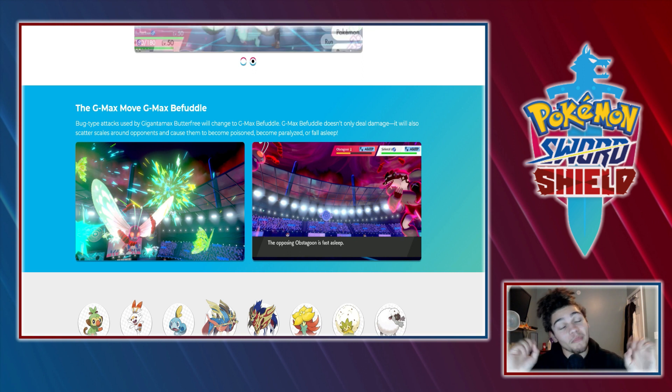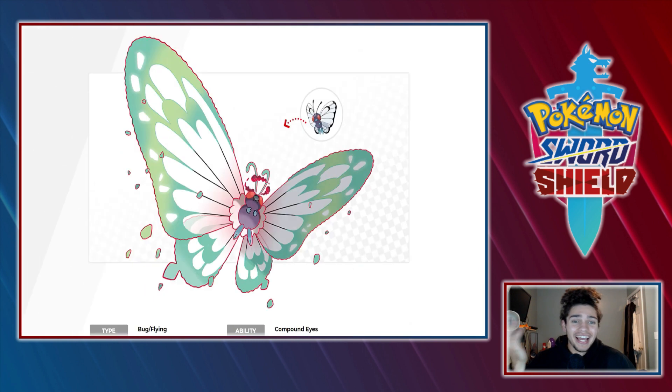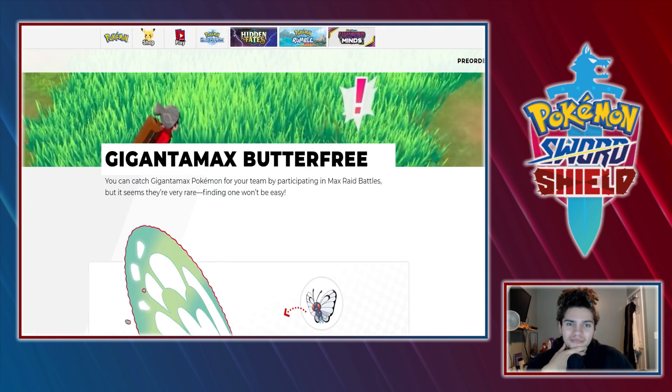It looks like they're picking up abilities and then swapping them and giving them a nice little name — Befuddle. I kind of like this. The boy's looking kind of clean — I like Butterfree cleaned up, I like you.